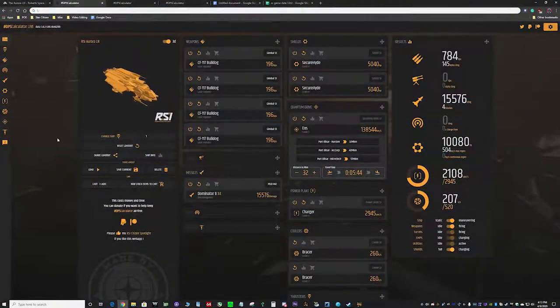You're probably wondering what the best way to fit out your Aurora LN is. So this is what it looks like stock. We've got our four size 1 Bulldogs equipped on auto-gimbaled pucks, our Dominator 2 missile, our secure hide shield, our EOS Quantum, our Charger Power Plant, and our Bracer Cooler. This isn't a bad setup, but it really depends on what we want to do.